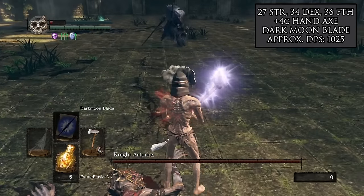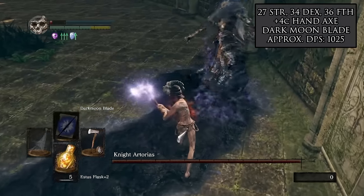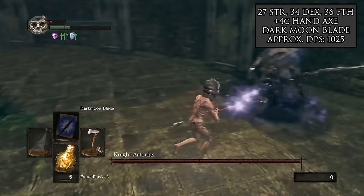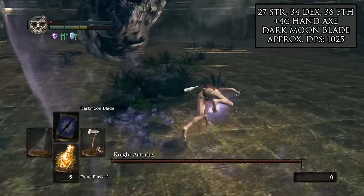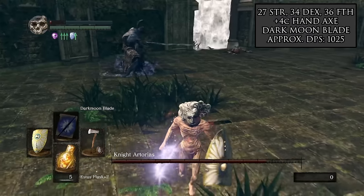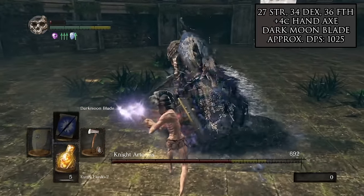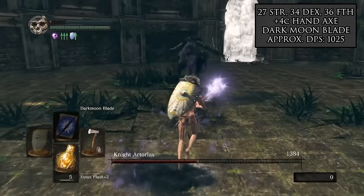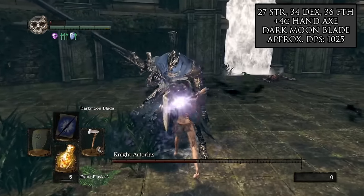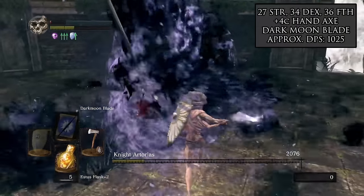It's time for everybody's favorite knight, Knight Artorias, and we're back to the Hand Axe. This is a consistent theme for all the DLC bosses — their magic defense is way higher than any base game enemies outside of a very select few. Still rocking over 1,000 DPS with the Hand Axe, and with some good RNG and cooperation from Artorias, this turns into a very quick fight.